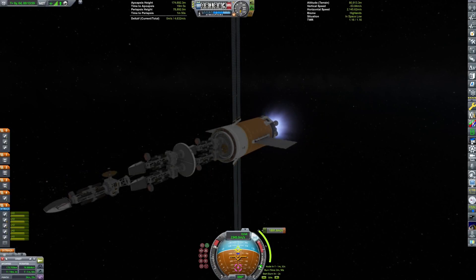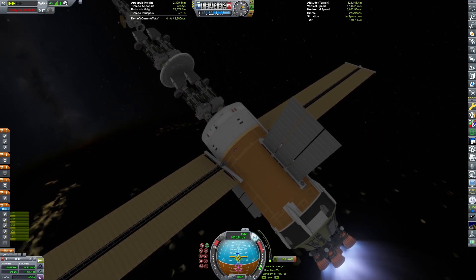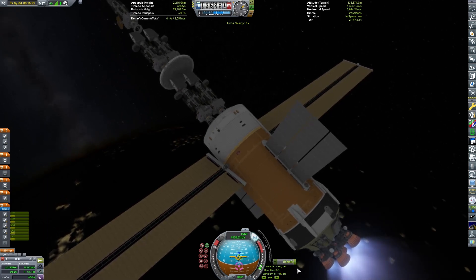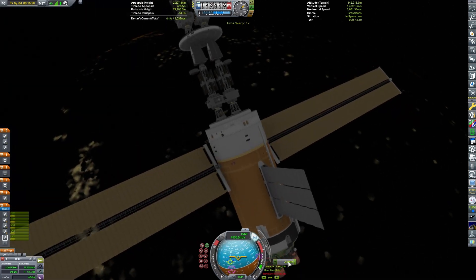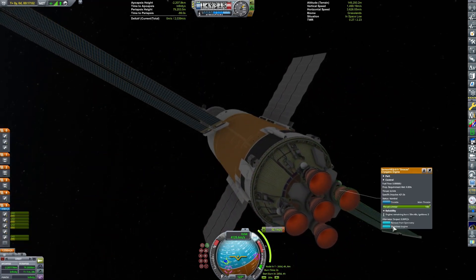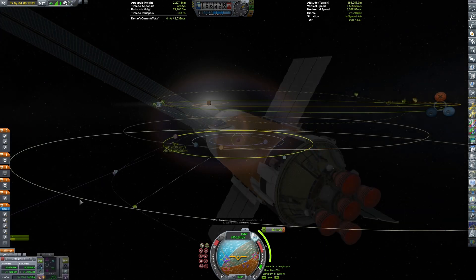We can start our Kerbin escape burn and you can see how the probes are stacked — not the most realistic, but there are struts connecting all of them. This was actually a second attempt at this. The first attempt I embarrassingly forgot to check that my antennas were strong enough, so we had lost contact at Jool. And this time I completely neglected to show the probes themselves in any detail, which is sad because I spent tons of time putting conformal decals on them.